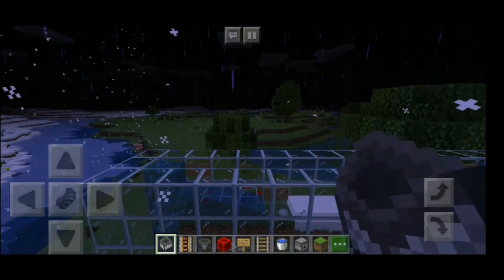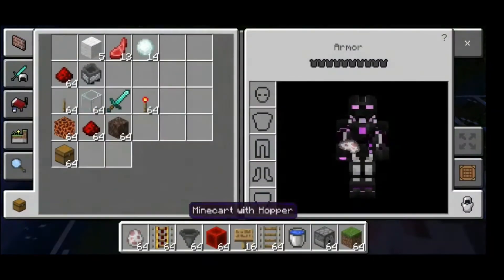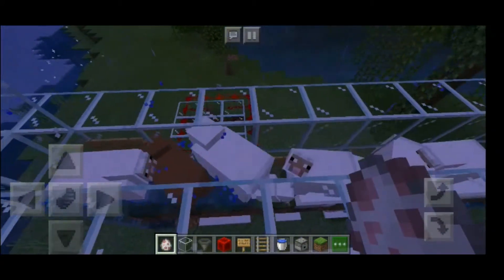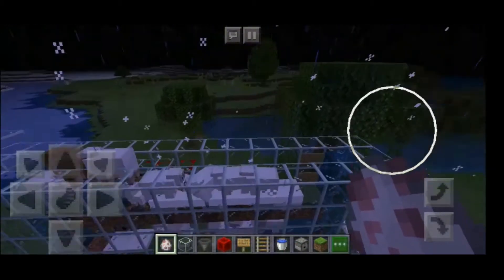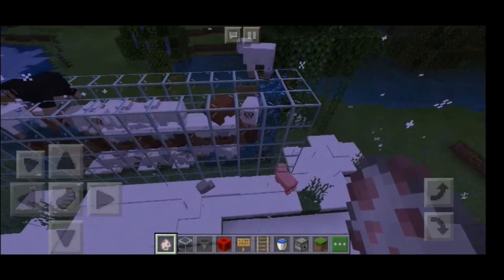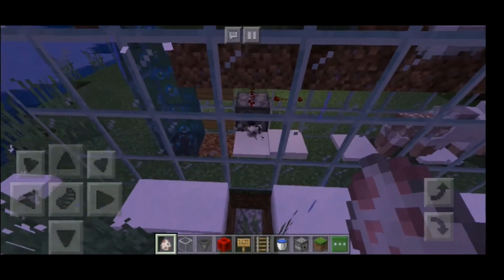Now we're going to make this function. Let's put some sheep and see how it works. First of all, let's cover this part. As you can see, they're going down there, and they stopped because there's not enough sheep inside. They're going to keep going down. The point is, when they get here — I didn't have this on — it's going to start shooting the shears, and the wool is going to fall down there.